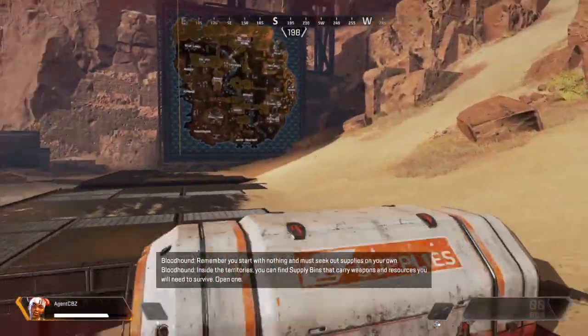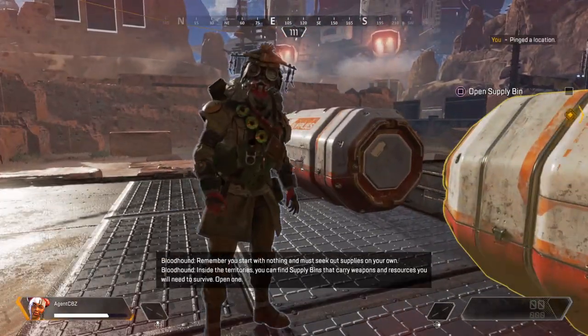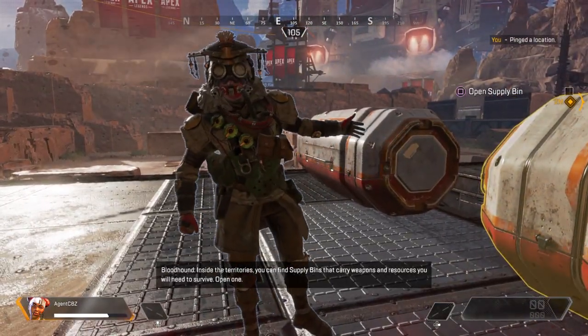Inside the territories, you can find supply bins that carry weapons and resources you will need to survive. Open one.